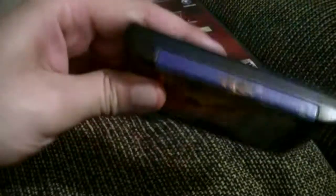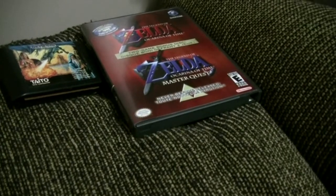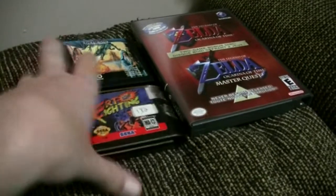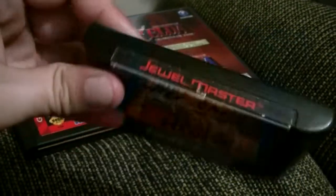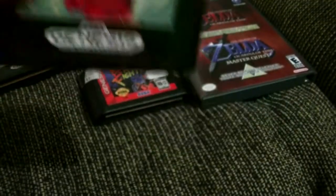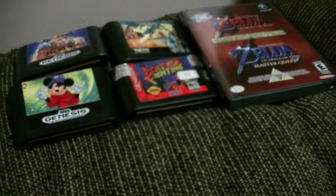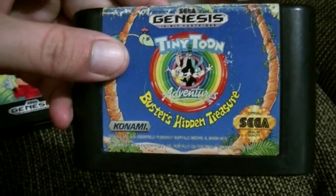Now we get to some Genesis games. First off we've got Kadesh, vaguely interesting. Next up we have Art of Fighting, also vaguely interesting. Jewel Master — and some idiot writing on the label, brilliant. And Fantasia, the less-than-stellar Mickey Mouse game on the Mega Drive, and Tiny Toon Adventures: Buster's Hidden Treasure.